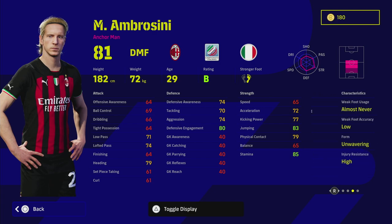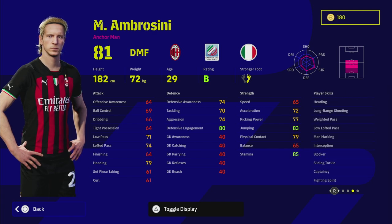I'm going to be a bit controversial here - I think he's an absolute unit and a beast. Straight off the rip, unwavering form: he's going to be stuck on B rating. He's got man marking, interception, blocker, sliding tackle, fighting spirit, weighted pass, low lofted pass, and heading. He's got a nice height-to-weight distribution, meaning he'll go around the pitch fairly decently with some sturdiness. He can also play CMF as an anchorman, which is a big thing.